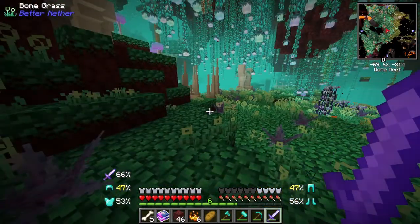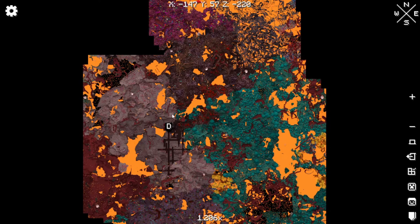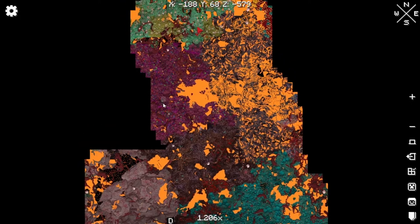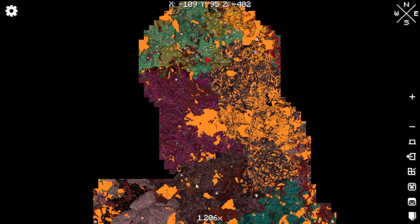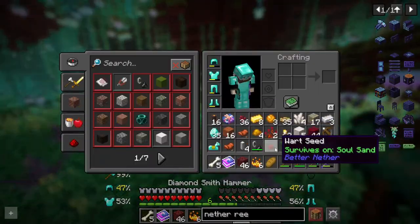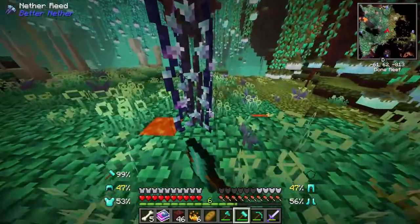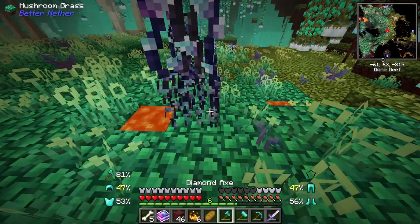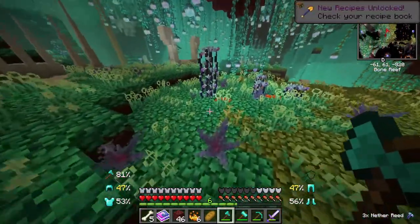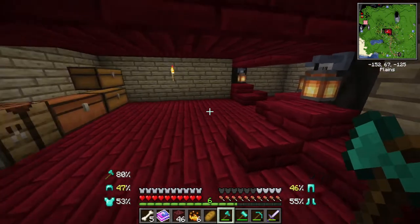We've traveled a little bit. Going past this biome — which is where the nether fortress finishes off — you go through this kind of pinkish tree biome and then we end up here in the Bone Reef. And we get what we came here for — nether reeds. We're grabbing as much as we can. Now that we're home it's time to go over our loot.